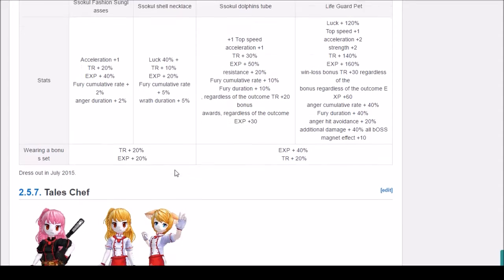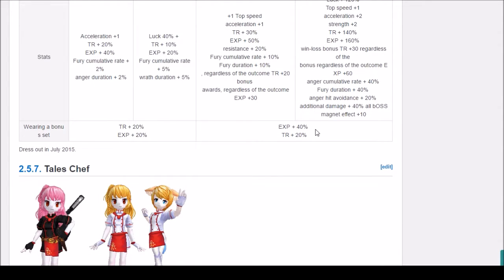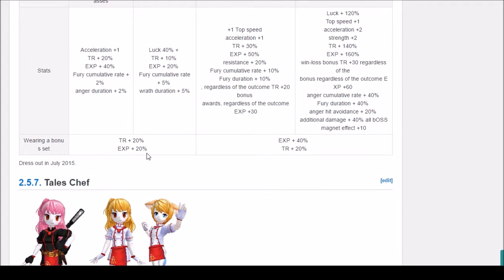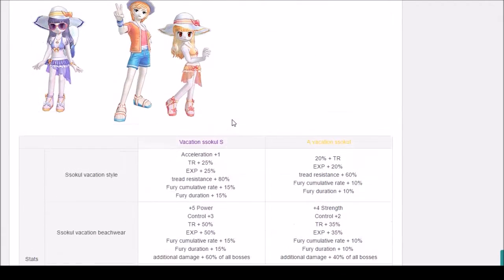When you wear the full set of accessories you're looking at 40% experience and 20 TR, plus with the other two — the necklace and sunglasses — you get an additional 20 each, so in total 60 TR and 40 experience, totaling to 100 usage. For example the yellow dragon set was 100 experience and 0 TR. The bonus has to be equivalent to 100, and each different asset accumulates differently between the balance of TR and experience.